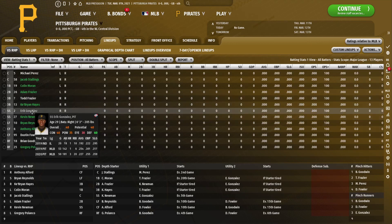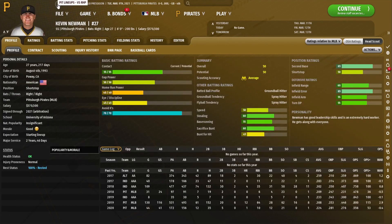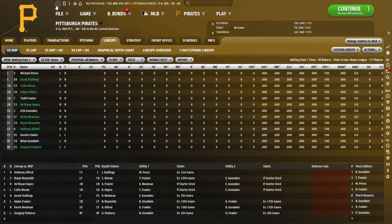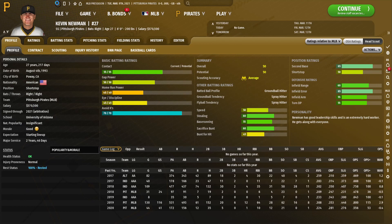At our middle infield positions, we have Eric Gonzalez and Kevin Newman, both kind of so-so. Newman is an interesting contact guy — the Pirates actually have a decent amount of these. He had a pretty incredible 2019, about a 3-WAR player with a .300/.350/.450 slash line and an .800 OPS. Hopefully he can do something for us, though I'm not that keen on having him at shortstop as he's not that good defensively. But we're not really trying to win games here, so he'll be fine.